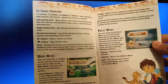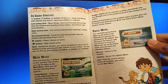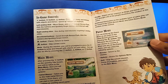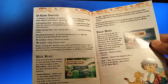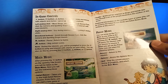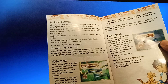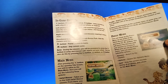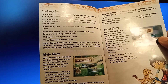In-game controls: X button, Square button, Triangle button, Circle button — jump and interact with objects. Speed up vehicles or elephant. Left analog stick — move Diego and scroll/track your rescue pack, click the camera and spotting scope, navigate menus and mini missions. Right analog stick — use during mini missions. Directional buttons — scroll. Start button — return to game. Select button — skip current screen.